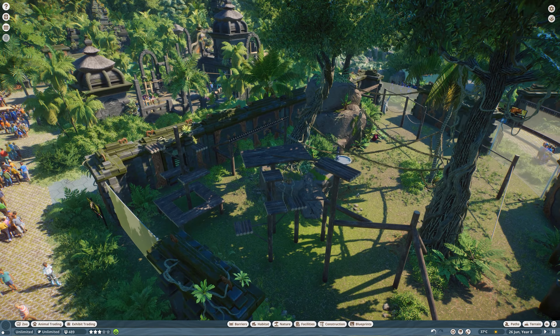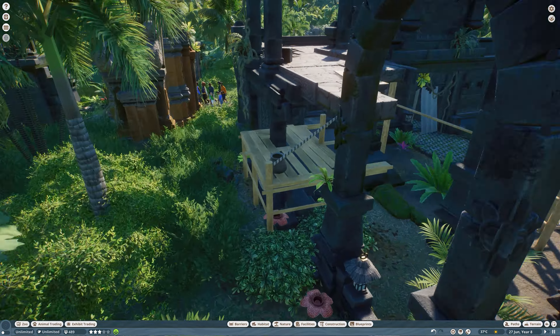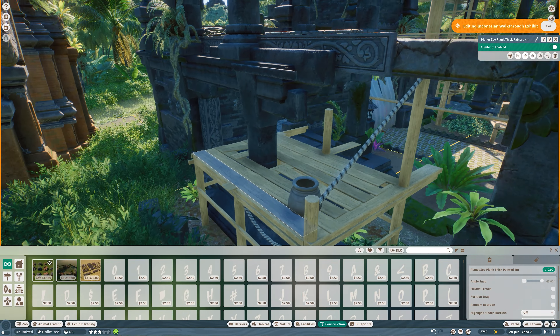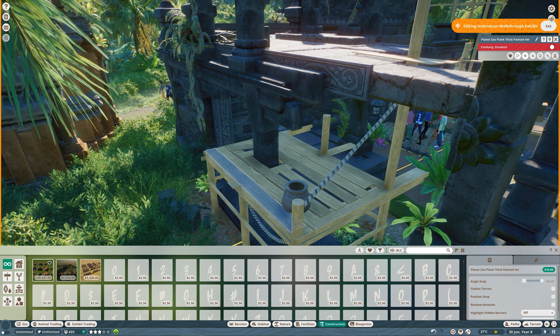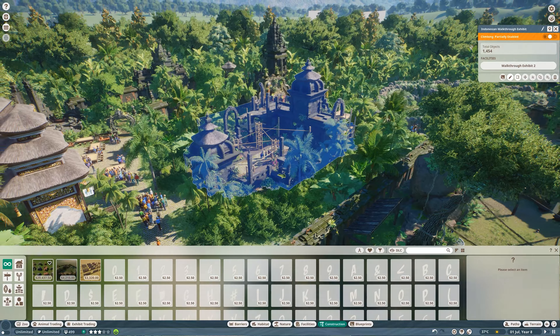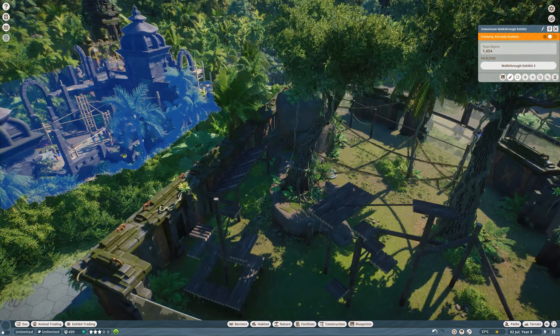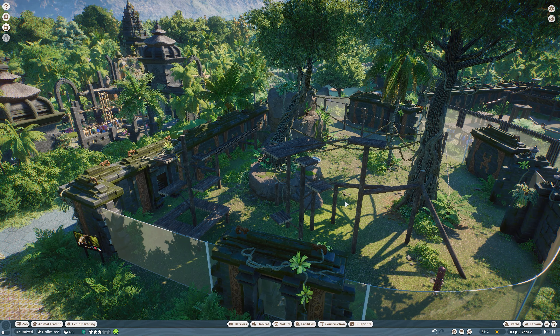We can do the same with blueprints — for example, a climbing frame. Disable the climbing and they won't be able to go there anymore. This works with all climbable materials in the game, including wooden pieces. You can click a plank and make it non-climbable for the animals. I think this is totally amazing and such a game-changer for building habitats.